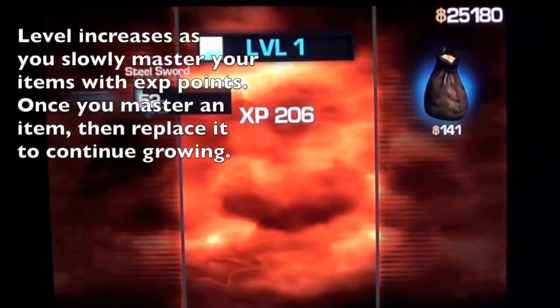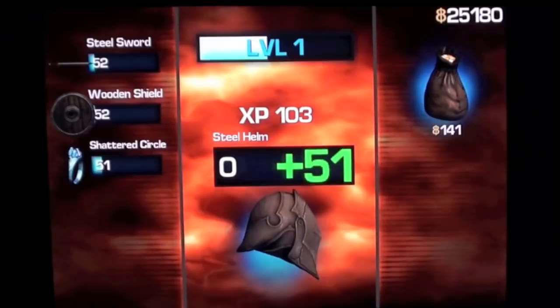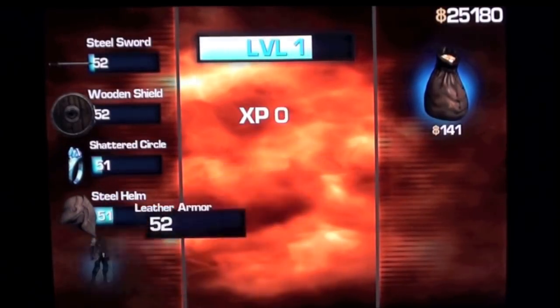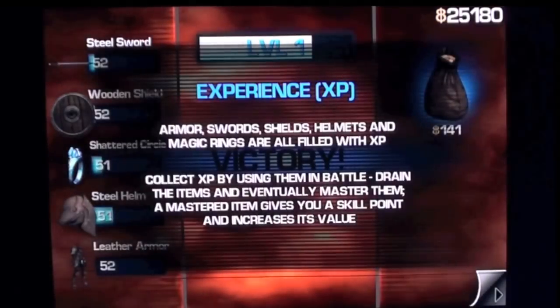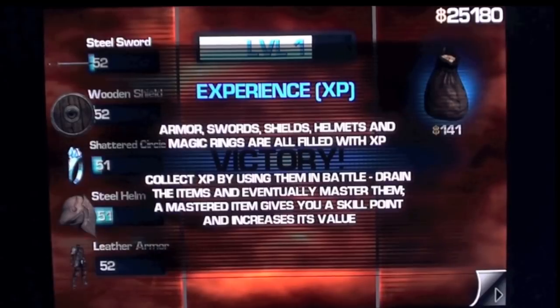That experience gets distributed among your weapons, such as the sword, the shield, the ring, the helmet, and the armor. The higher the level, the more likely you will be able to fight the God King.